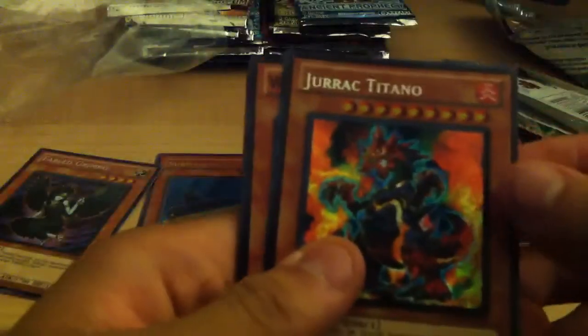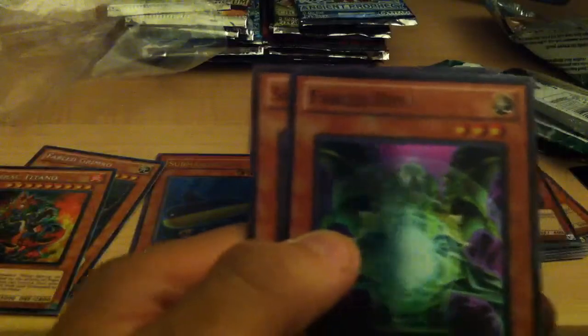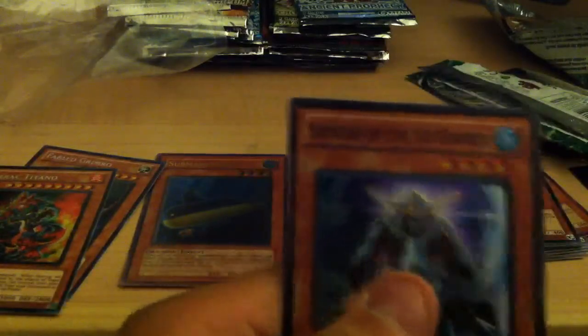My Secret in here, I got Jurak Titano, then Worm Tentacles, Argenx Magma, Fabled Diff, and Samurai of the Ice Barrier.